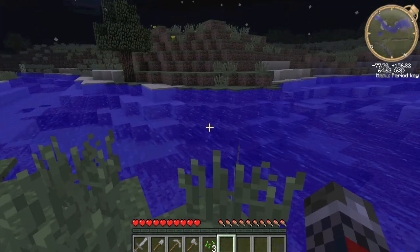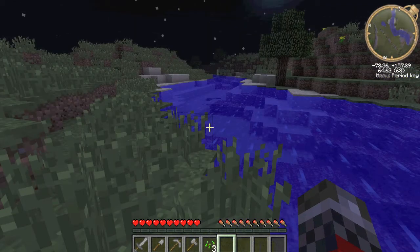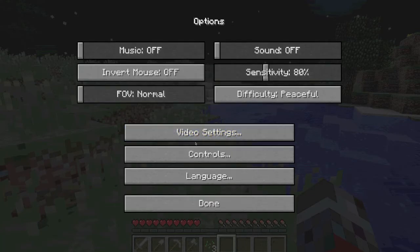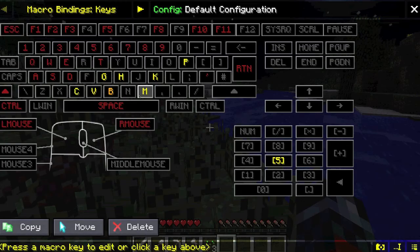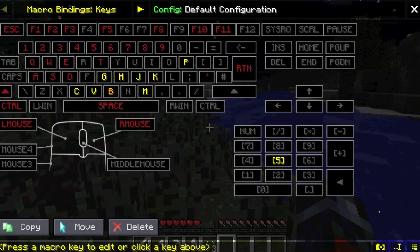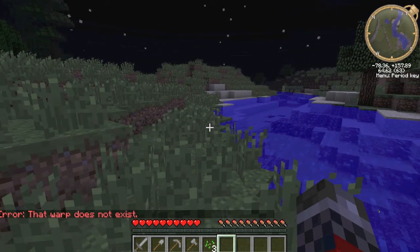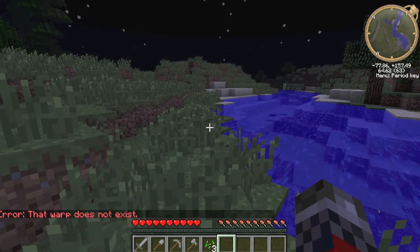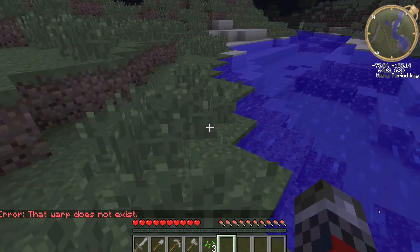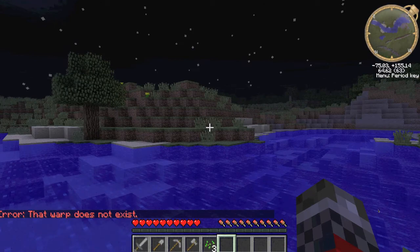So let's say that I was over here and then I want to get back over there. So instead of having to do all that, I would just go to my macro settings and set up J to do warp wilderness. It doesn't open up the chat or anything, so I just have to hit J and it goes all the way over there. Now unfortunately that warp doesn't exist, so I can't actually show you, but it does tell you that there was an error and it would have worked.